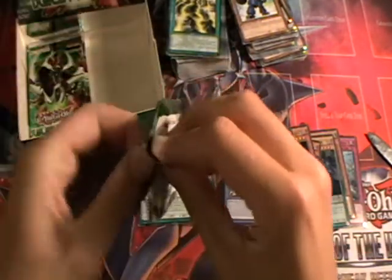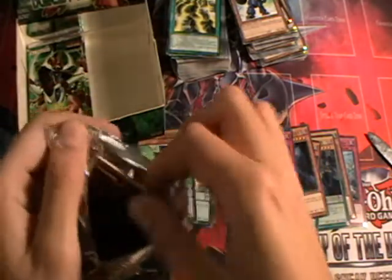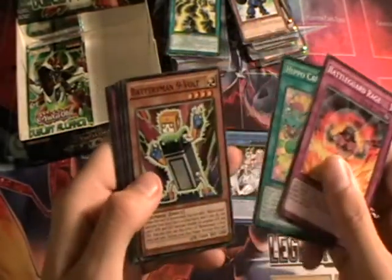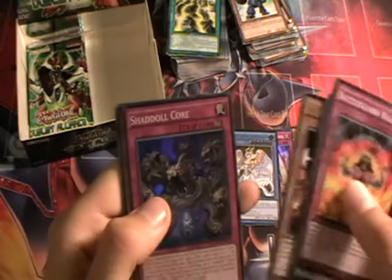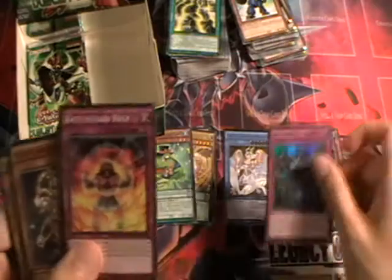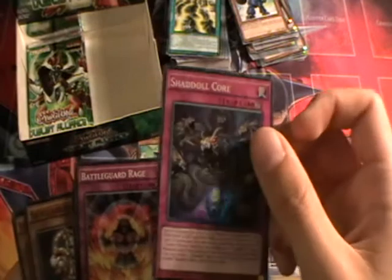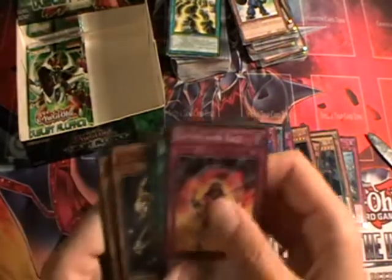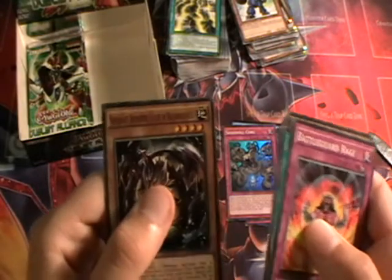Only 4 packs left. Battleguard Rage, Hippo Carnival, Battery Man 9V, Satellite Unukalhai, Performapal Whipsnake, Shadal Core again — a brilliant holo. Great to see some awesome Shadal cards in here. This is a super rare trap which is essentially a monster trap — we've seen a lot of those recently and it's very useful for a Shadal deck. Also Satellite Vega, Super Heavy Samurai Swordsman, and Nefarious Archfiend Eater of Nefariousness — the card which will make me say those words for the rest of my life.